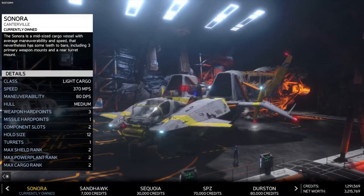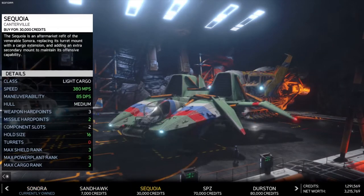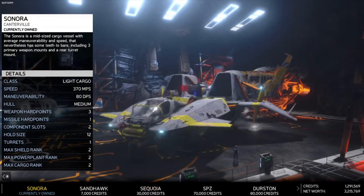Hello, today we're again in the world of Rebel Galaxy Outlaw. We're going to fly the two light cargo ships: the Sonora and the Sequoia. The Sequoia is basically an upgraded version of the Sonora, so we'll start by showing off the Sonora a little bit, and then we'll actually go fight in the Sequoia.